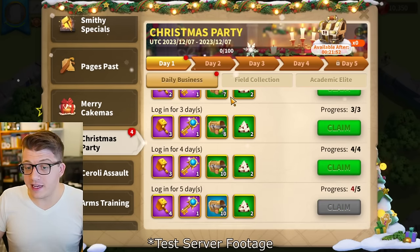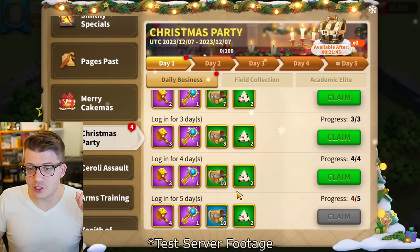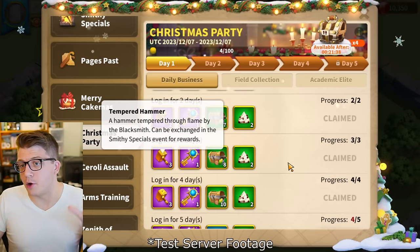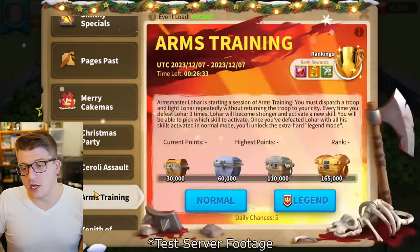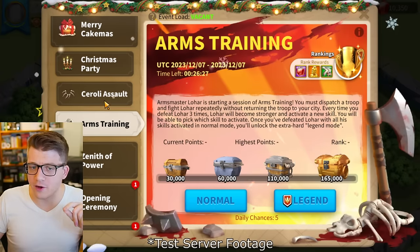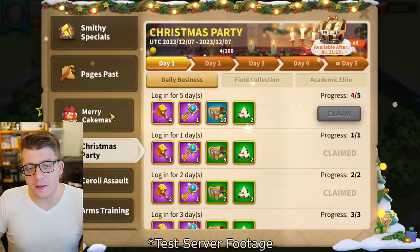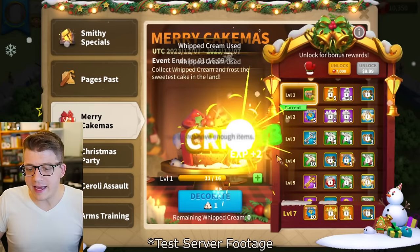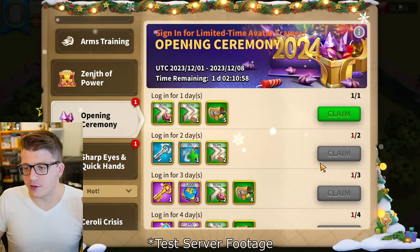We also have the Christmas Party event — basically a 5-day login event where you get a bunch of Tempered Hammers for free for the Smithy Specials event. The fact that you get these for free by logging in is really nice since they're very premium items. Soroli Assault and Arms Training are coming at the same time, and you'll get Whipped Cream from both — which is what you need to level up the 7k gem event.